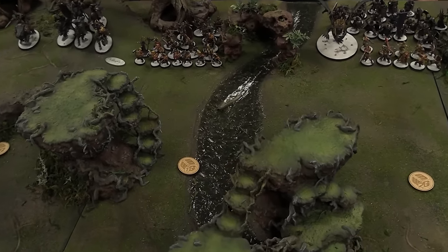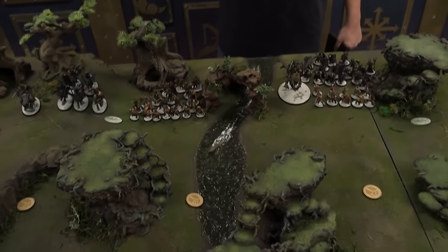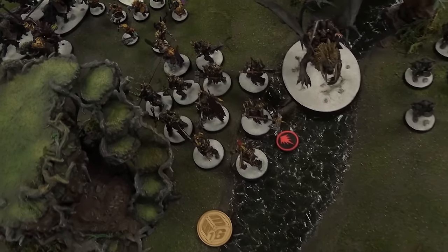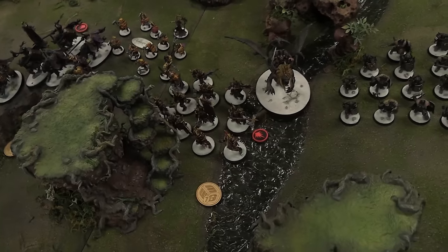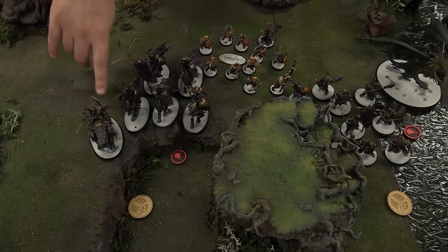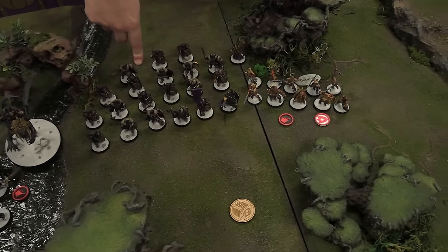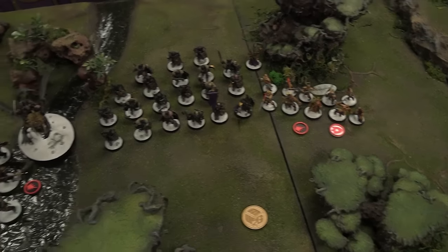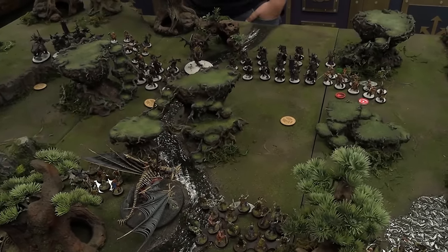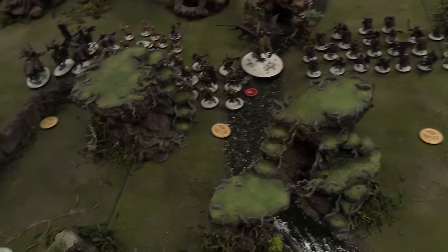Movement for Slaves to Darkness — everything's going forward. Back after movement: the Oracular Vision goes on the Chosen instead of the Marauders since the Marauders stepped out of the way. Chaos Knights have their Oracular Vision. Various units advanced: one unit went five inches, another six. Everything pushed forward. At end of turn Kendrick scores objectives — he holds two, scoring the full five points with Magical Dominance and holding an objective.